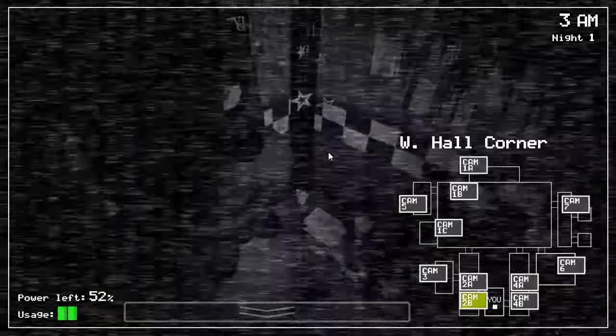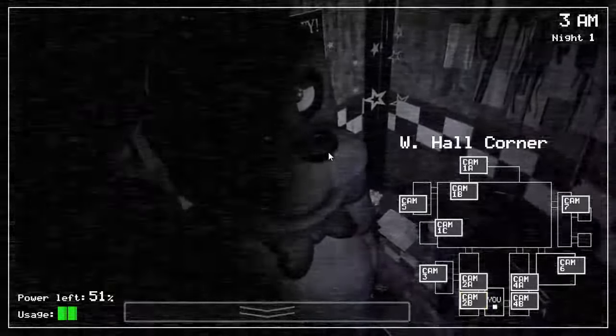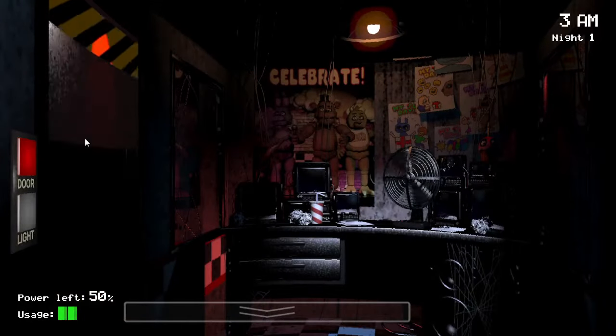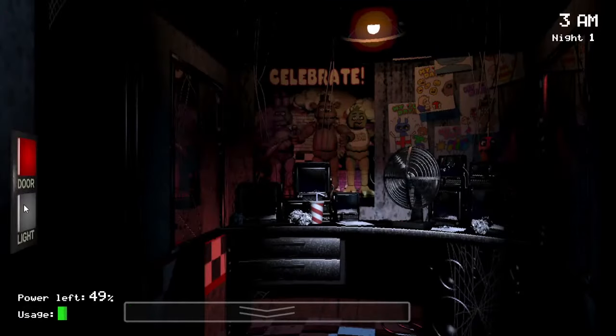Bonnie is a point of frustration for a lot of new players, and I can understand why — because of how he teleports and the fact that he shows up at the door really frequently. If you're new, you might panic seeing he's right next to you and just close the door immediately. You don't actually need to do that until he appears in the blind spot over here. So just be a little patient. I know it might be scary for new players, but just wait for him to move there. He should be doing that any second now, unless he decides to teleport way back out to the west hall or the dining area.